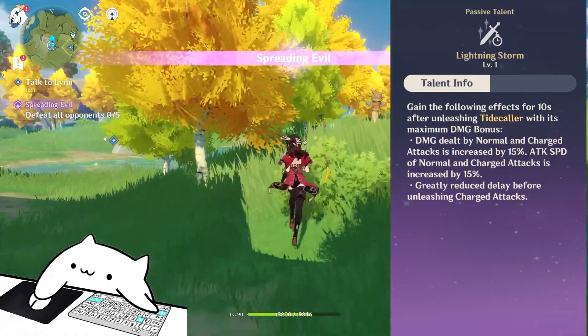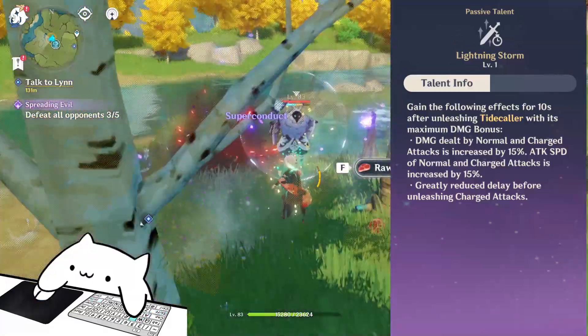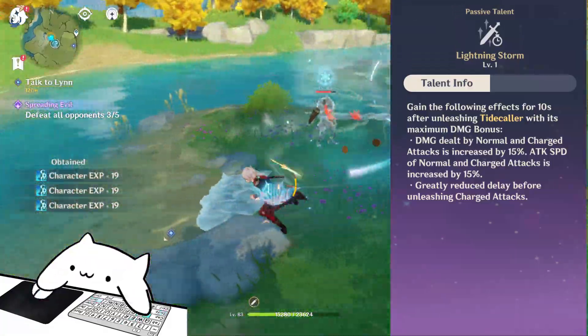Passive 2: when you maximize your E damage, you're going to increase your normal attack damage by 15%, and also you're going to increase your attack speed by 15%.